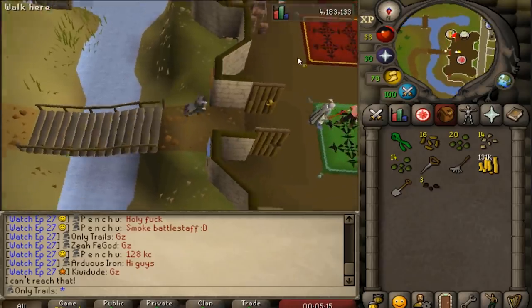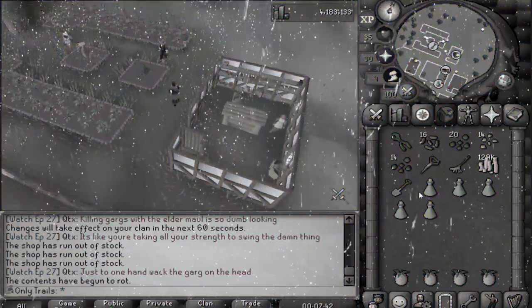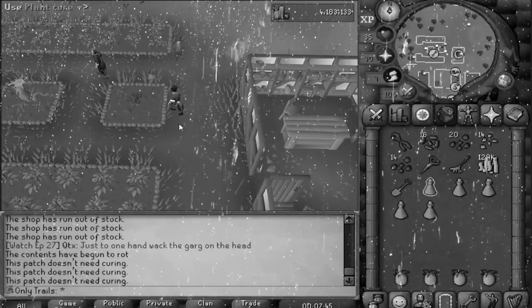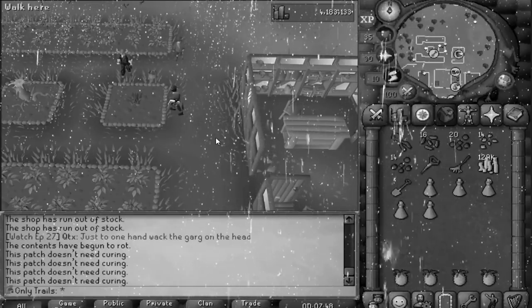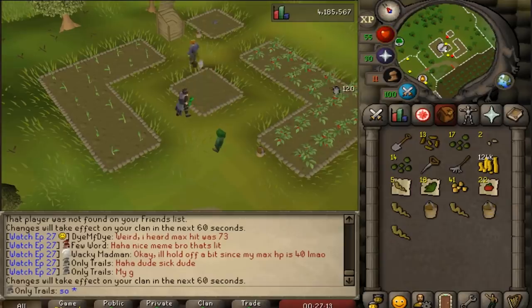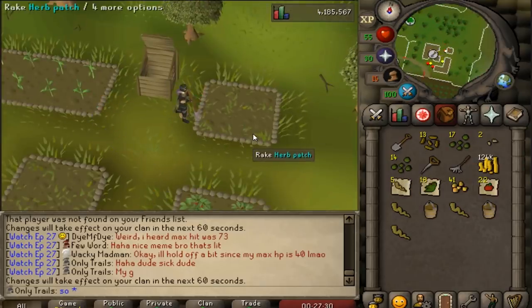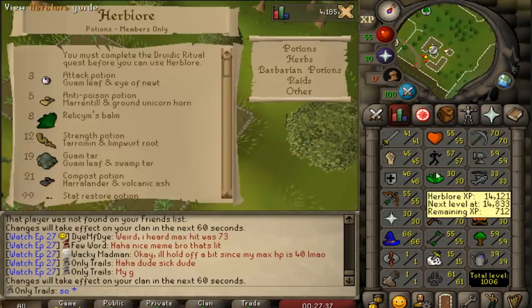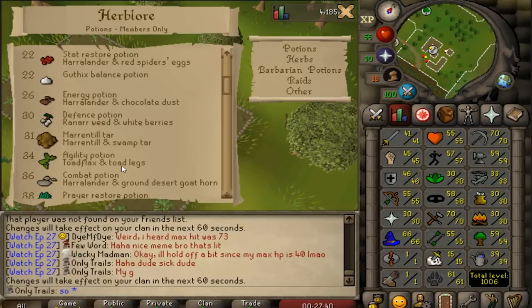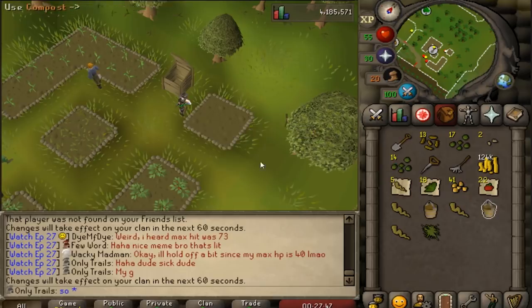Thank you so much for the Waterblast seeds — I'm going to use them real soon. My first Ranarr seeds died. Two out of four. I think my main plan for Herblore is just grow a ton of Iorwerth herbs because the secondary — chocolate dust — is actually really easy to get. Unless I do Toadflax potions, since Toad legs are actually very easy to get. So I'm actually going to plant Toadflax. The problem is I don't have super compost right now because it's still rotting.